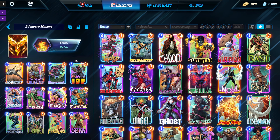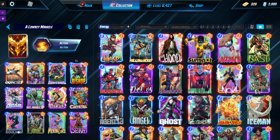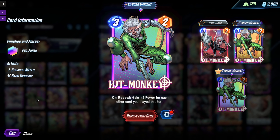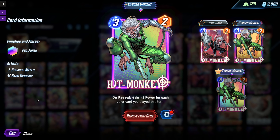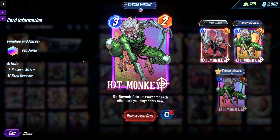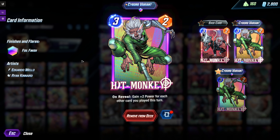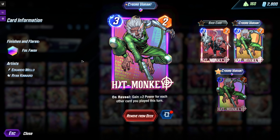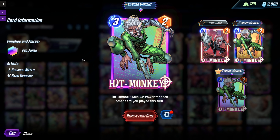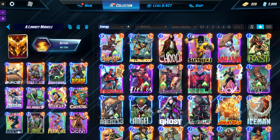We have Sentinel — he buffs Collector, helps with Dazzler, gets cost reduced by Quinjet, and synergizes with our last card: Hit Monkey. Hit Monkey is our contingency plan — our 'we didn't get Loki so I guess we're playing for Hit Monkey.' With Sarah down and Quinjet in play, we'll have some pretty cheap cards to play with Hit Monkey, getting a big Hit Monkey and a big Bishop going as our backup plan.